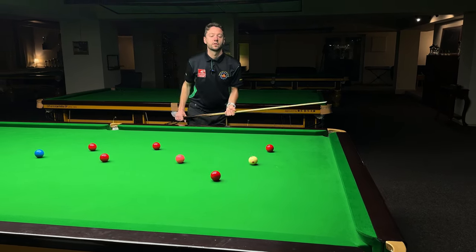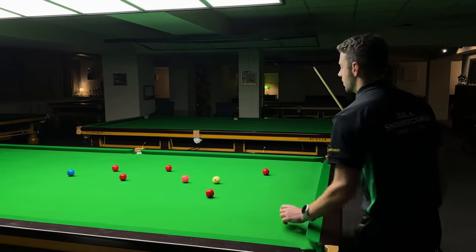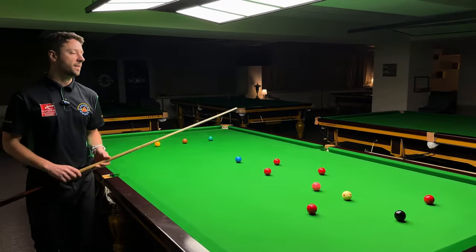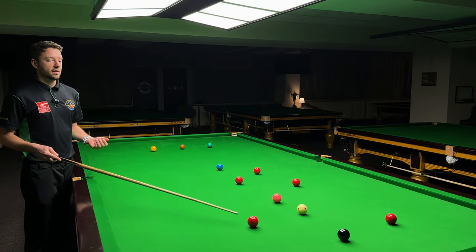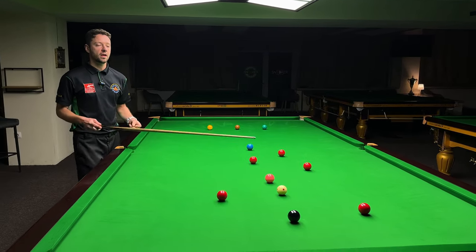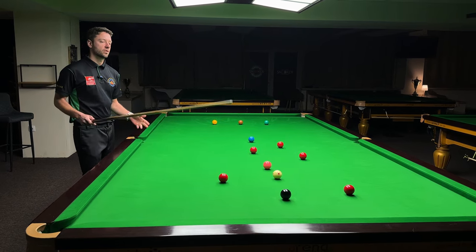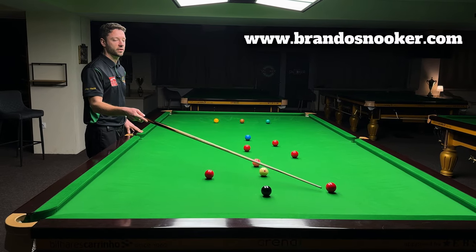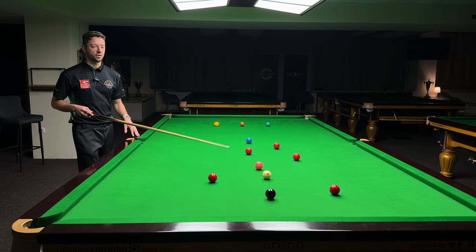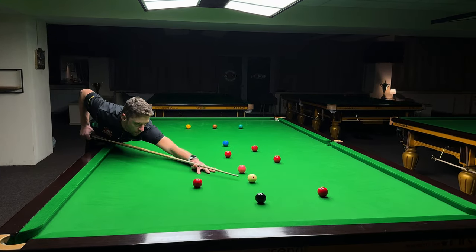Now I'm good on the red, and now you have to start thinking which red is next. As I said, it's good to open the pocket for the pink. Now I'm thinking how to get on this red — what angle should I leave myself on the black to get easy on this red? Because I'm perfect on the red, it's going to be very easy to get on low black, and from low black it's very easy to come here for this red. So the decision is made — I know what angle I need from the black.